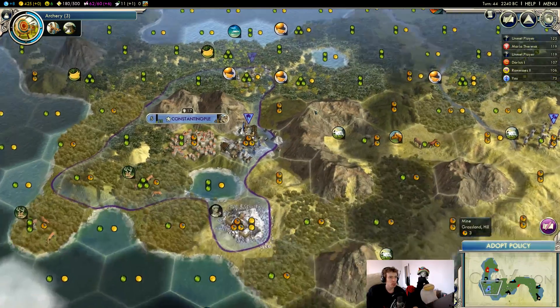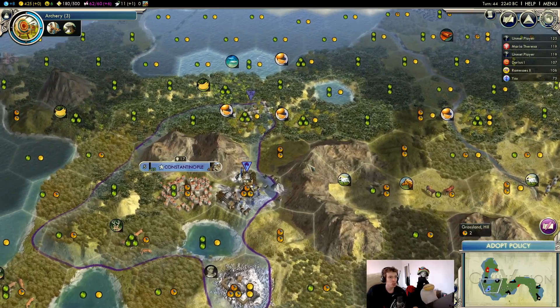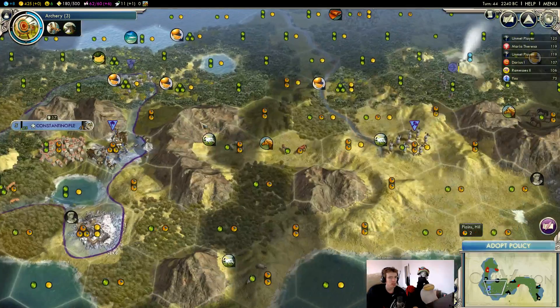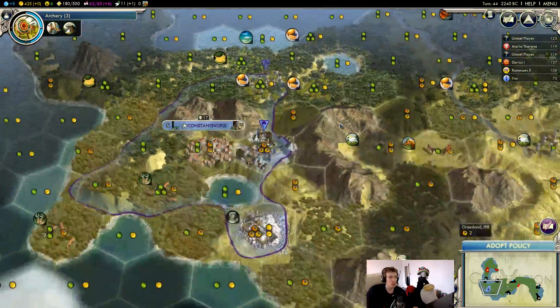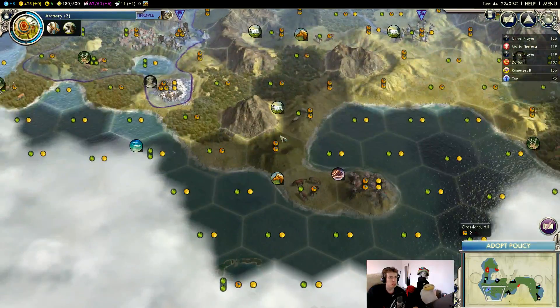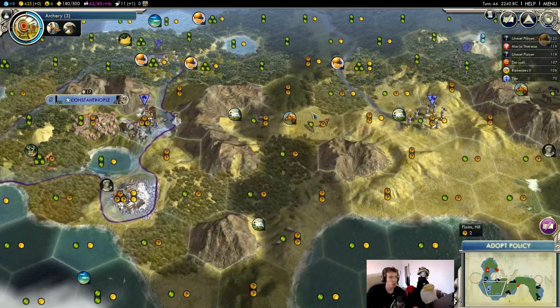So let's go the other way. Monarchy could be good — if we go Monarchy, the intention should be to sell a luxury. We're not growing on that tile. If we go Monarchy it should be with the intention of selling a luxury and buying another settler to get down here — I think that might be what we do.